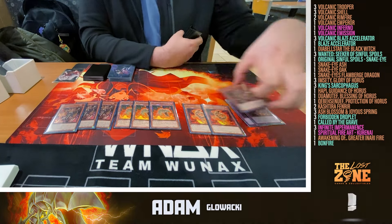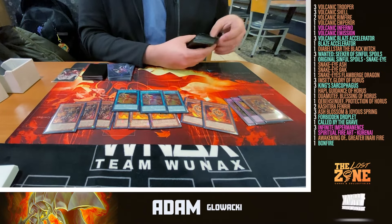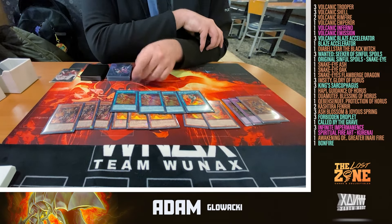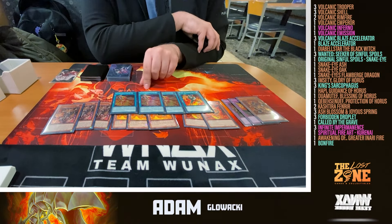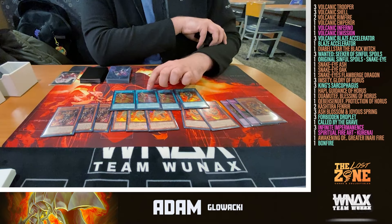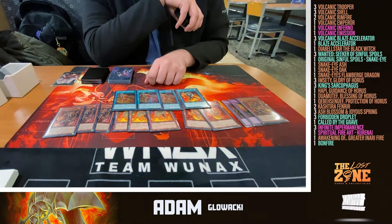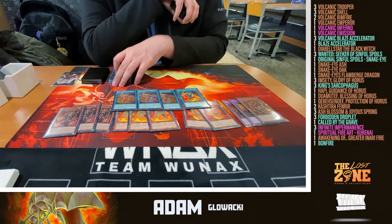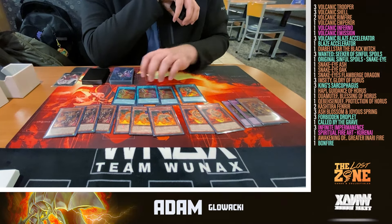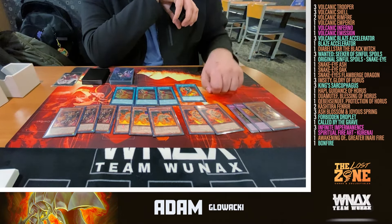Moving on to Volcanic Spells — we're running three Volcanic Blaze Accelerator, your typical search off of Volcanic Trooper. To activate this card, you do have to run a Garnet known as Blaze Accelerator, since you have to send it from hand or deck to the graveyard. This card is once per turn per copy for each effect. The first effect summons a Volcanic from your hand for free once per turn, similar to Castillo bringing back a banished monster. The better effect targets a monster your opponent controls — typically the Bomb Token — destroys it, and then sends a level one Pyro from deck to grave, hitting Rimfire or Shell. So you can get your Rimfire, get your Emperor, banish the Accelerator to summon Emperor — it's all off of Trooper. That's the Volcanic portion of the deck.